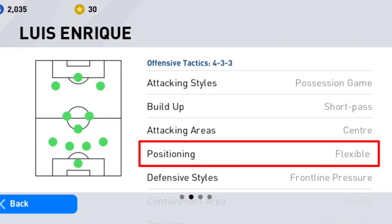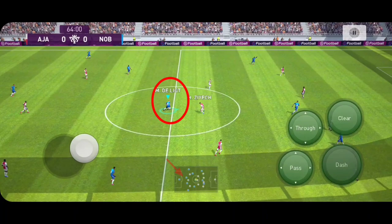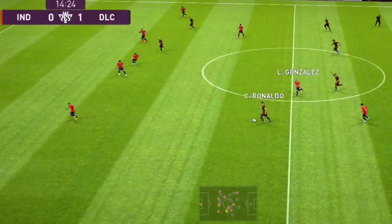Now if we look towards positioning, it is flexible. In this strategy, if any one of our players moves forward for attacking, other players nearby that player will gain that position and play on that position until that player comes back from attacking. You can see that when one of my players moves forward to attack, the player nearby that position occupies his space.